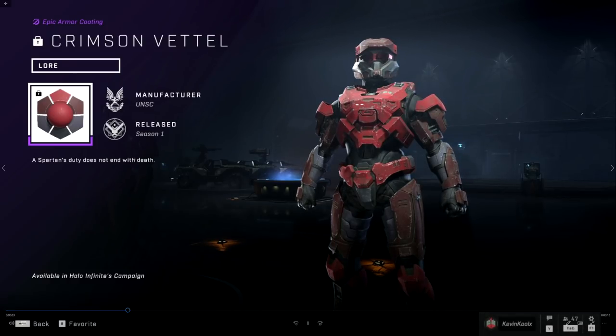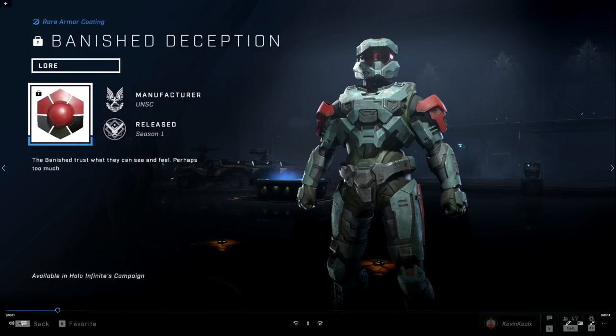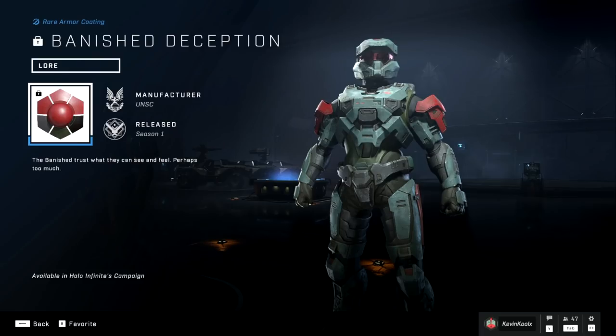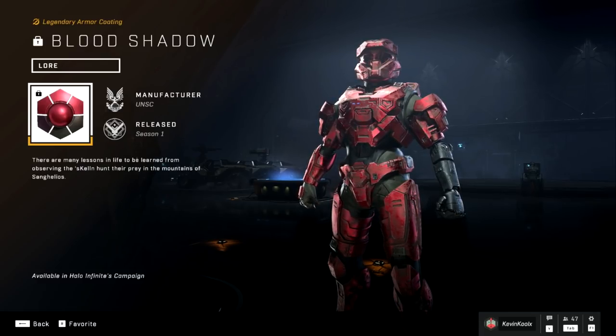Crimson Vettel is one of those coatings that got some heat on Reddit because it's really just red with variations of red — nothing too crazy. Banished Deception is one of my favorite coatings; we saw it in a lot of promotional material, and once it's unlocked I'm definitely going to be rocking it — it'll probably be one of the favorites you'll see out on the battlefield. Blood Shadow has a shiny material to the red coloring, and while it's also mostly red, it has a cool finish that'll help make you stand out.